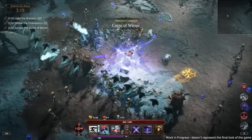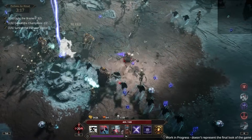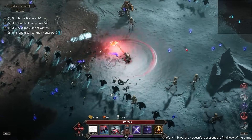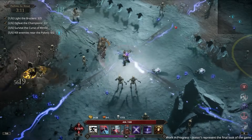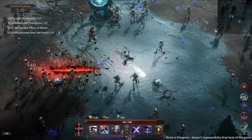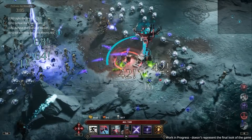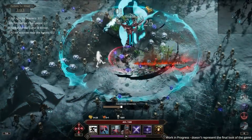We survived the curse of winter! Did I just dash towards my mouse even though I was facing the other direction? I'm not sure how that works. Kill enemies near pylons — I could do that.